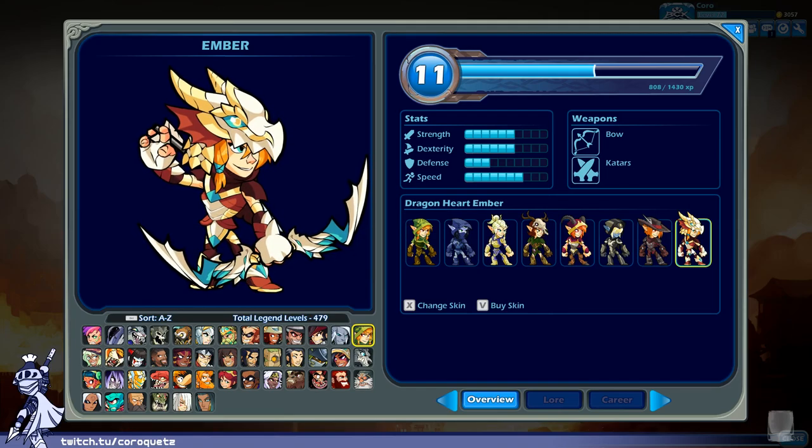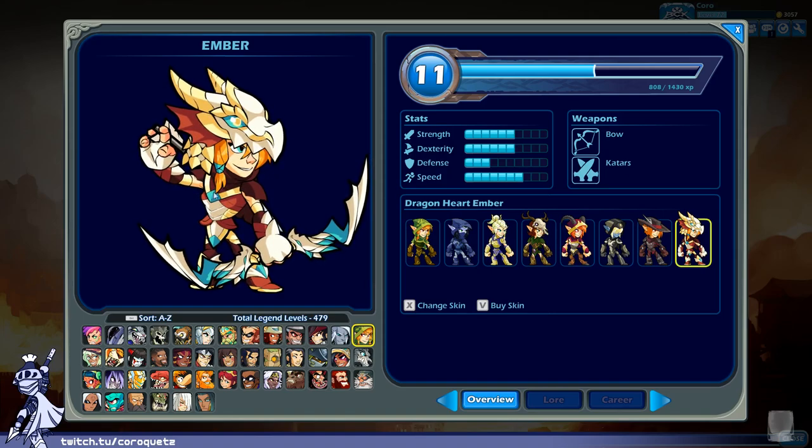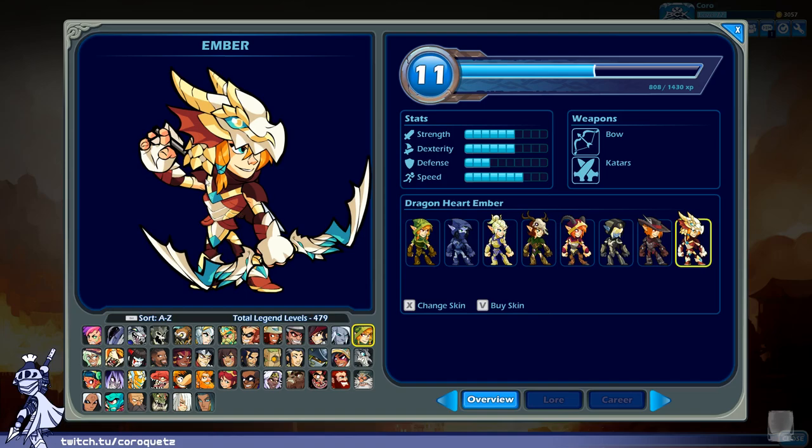Dragon Heart Ember — it's a lot of colors. The helmet is nice if a bit big. The dragon eyes look like they're in a side view on top of a three-quarter view head, which is probably what's throwing me off. The blue is being used in a few weird places — hitting both yellow and red at the same time is a bit much. Around the hairband you've got reds and orange together with blues, so there's too much color information. If those were removed I think this would be an alright design. Dragon Heart Ember gets a B.